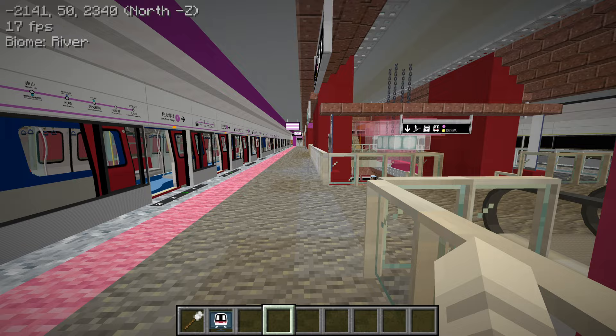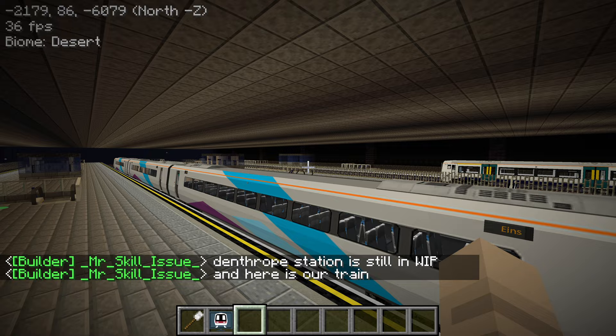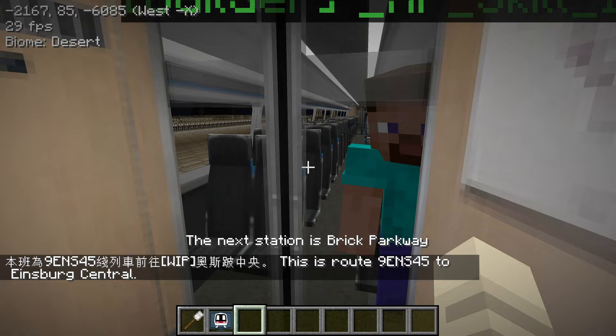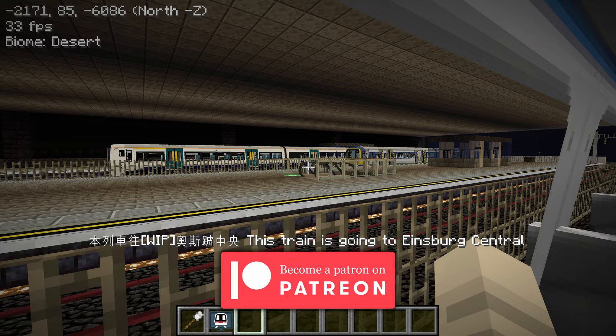Since Andy is here on the server, we've traveled to Dentrope station, and we're going to tour some of his new stuff. Dentrope is still work in progress, and we're going to get on this train to Einsberg Central. This is the high-speed rail. Wow, look at all these retextured Class 377 trains — all three have a different livery.